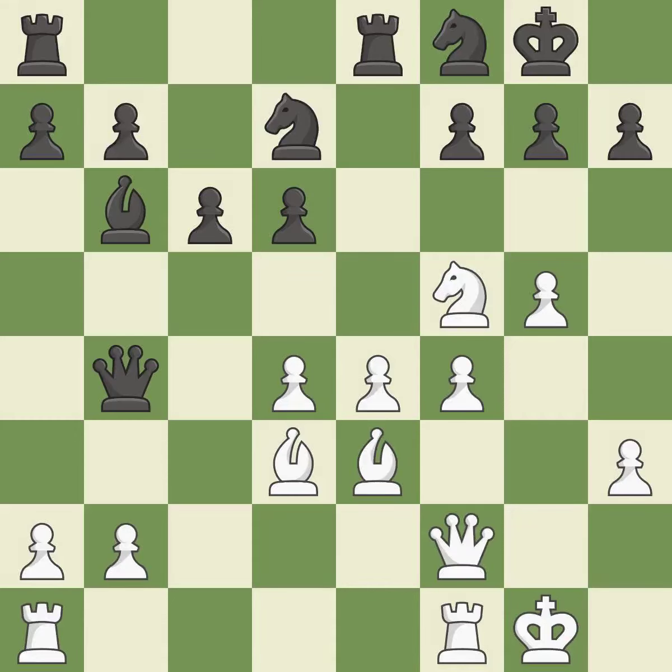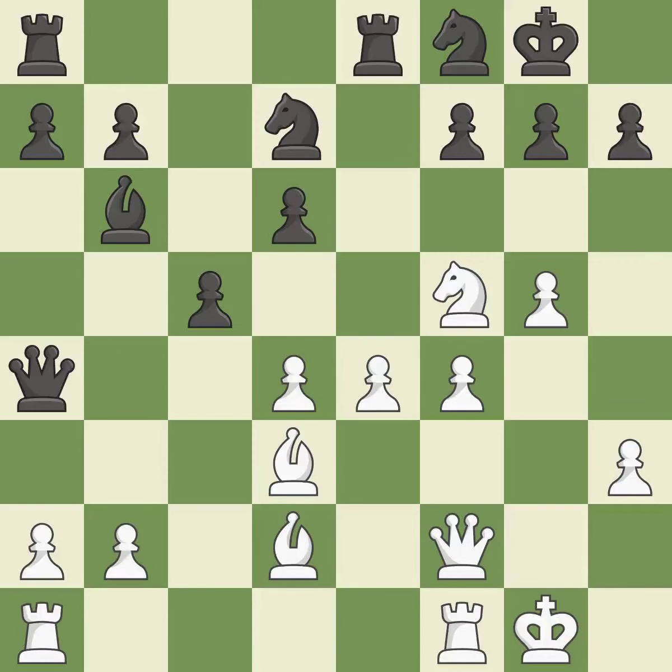This defends the attacked pawn. This threatens to create a passed pawn. This allows the opponent to win a tempo by threatening a queen — it is an inaccuracy. When the queen retreats, this attack wins a tempo. This moves the queen to safety. This threatens to create a passed pawn.